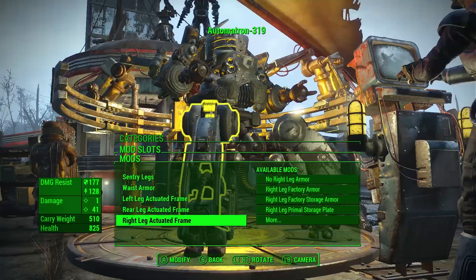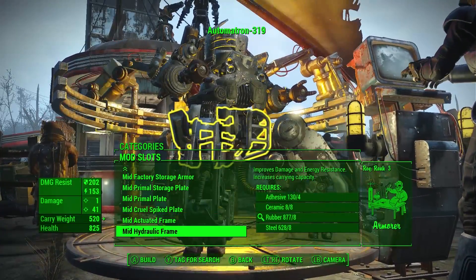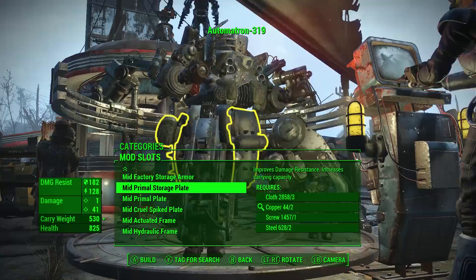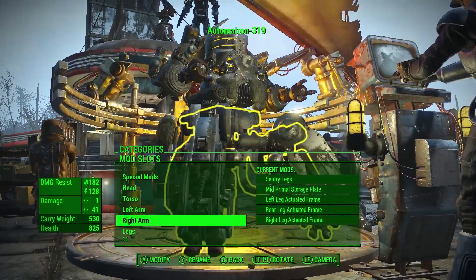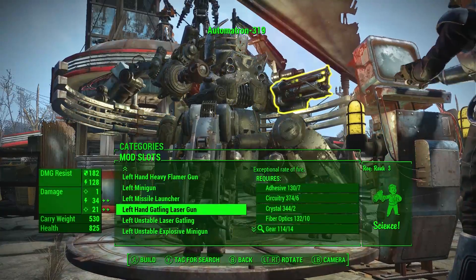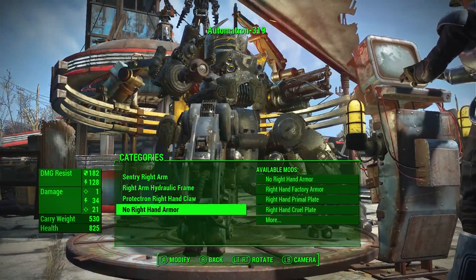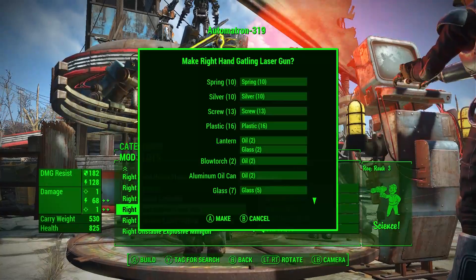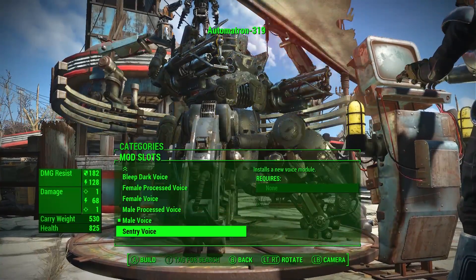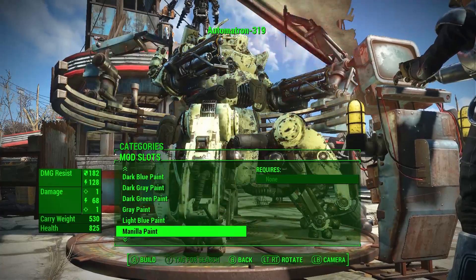Another issue Bethesda fixed was with appropriation, where blueprints would not appear correctly if the container had been already looted prior to getting the quest. A nuclear option: entering the Institute using the targeting helmet on power armor no longer inadvertently causes the player to go into combat and become stuck in the Institute. Lastly, Bethesda also fixed a distance check with the Robotics Expert perk.